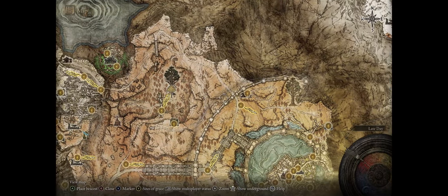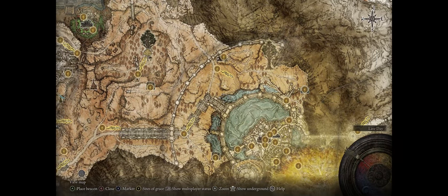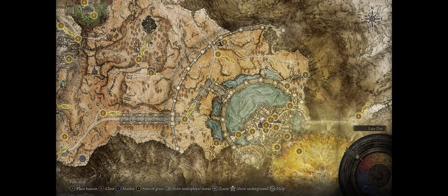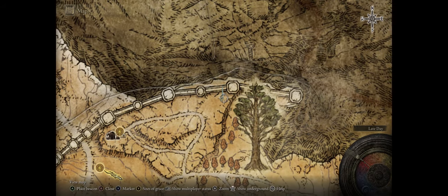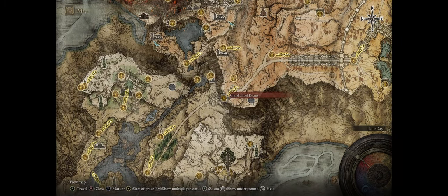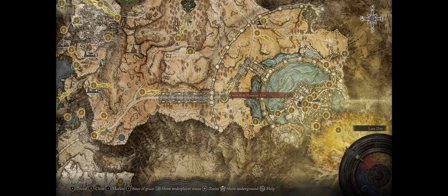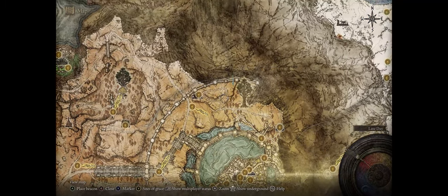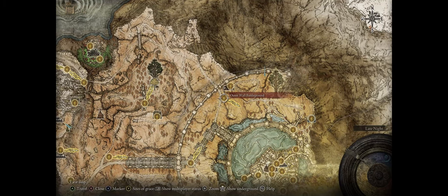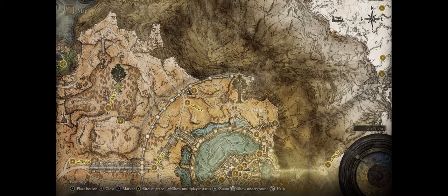Getting this Crystal Tear is also super simple. You'll have to go to the Altus Plateau region, the same place you have to go for the royal capital during the main story, and all you have to do is head to where I have my blue marker set — close to the edge of this cliff. From the starting grace of the region, the Grand Lift of Dectus, all you have to do is head north-east, past the Outer Wall Phantom Tree and keep going until you reach this place. The closest grace is the Hermit Merchant's Shack, but if you haven't found it yet, the next one is the Outer Wall Battleground. Both will easily lead you to the tear — just follow the road and go north-east.